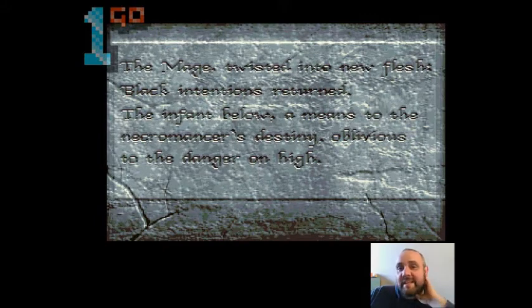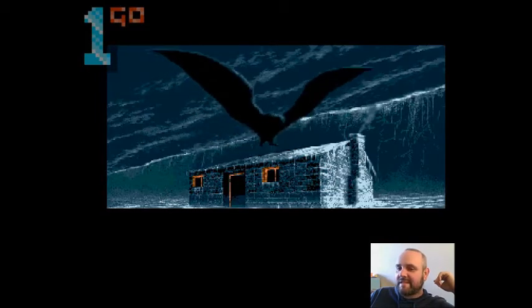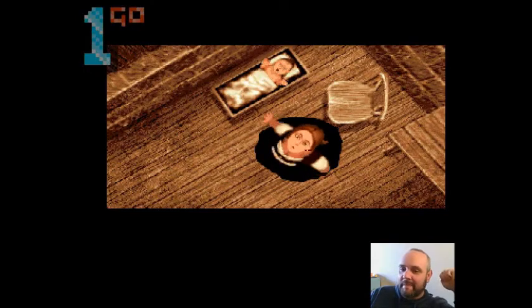Anyway, this is the Amiga version of Shadow of the Beast 2. The first thing you'll notice is it's got an intro that gives you a backstory, and it's a really good backstory — it's dark and a bit spooky. And as you can see now, this used to scare me. Look at that — how beautifully done is this. This is some dark stuff, boys and girls, and this just made me want an Amiga.